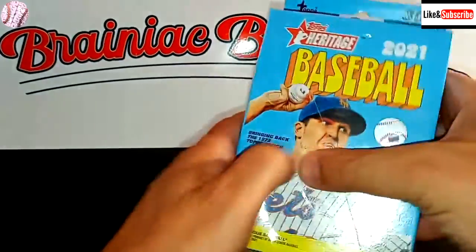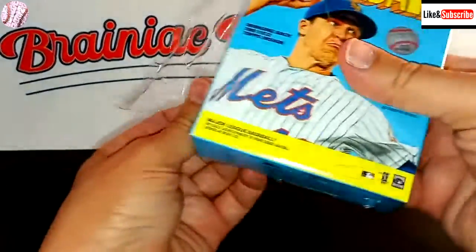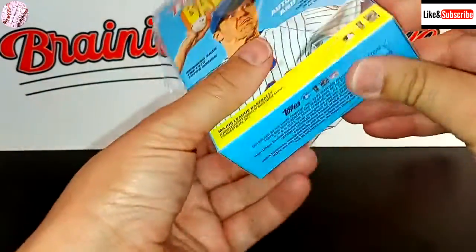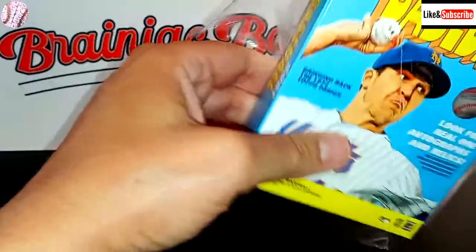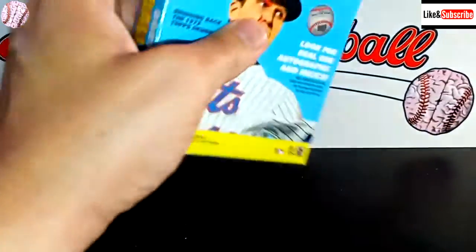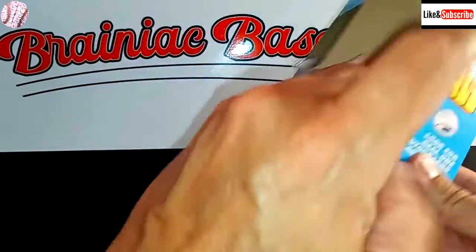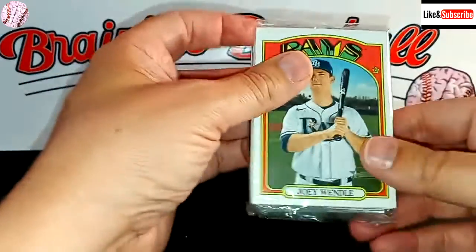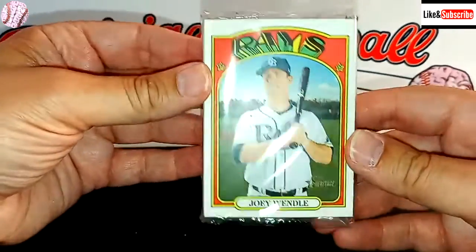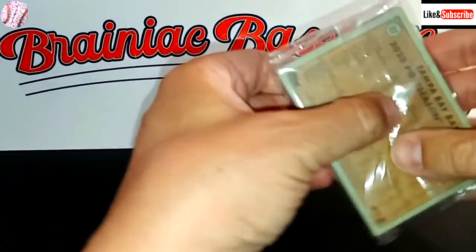This is another product that's almost impossible to find anything good in the hanger boxes. There are all kinds of possible variations, of which I've never found any. There are also short print cards, but those are few and far between. What I have had success with Heritage is finding a lot of good rookies. Maybe we can pull a couple good rookies and toss them into my Heritage collection from this season.